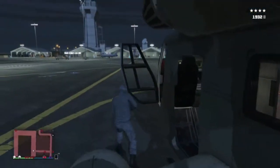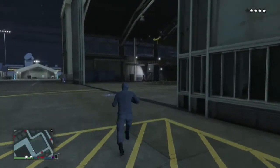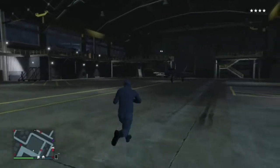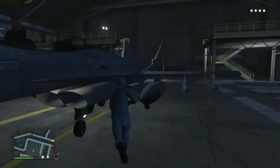Get out and you want to sprint around into the hangar and there should be a jet inside here. You want to get inside it.